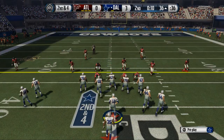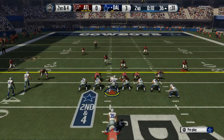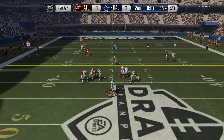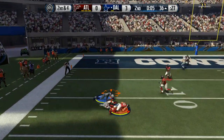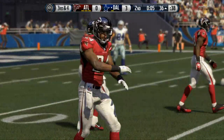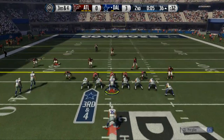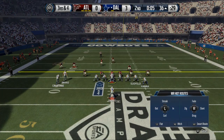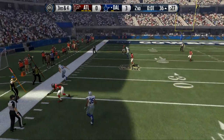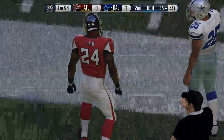With one timeout left I can't run the ball so I'm going to look to pass and try to take a shot play deep. Blocking my running back and putting my tight end on a little drag pattern — looking at the safeties. Crabtree just cannot come down with it. We try a quick little run play and then a quick out with one second left, but we're going to have to take our three.